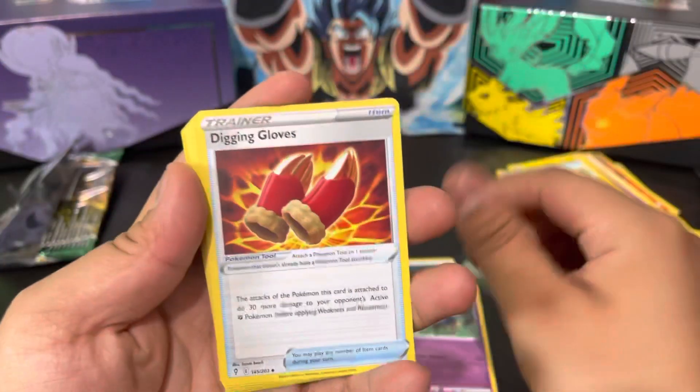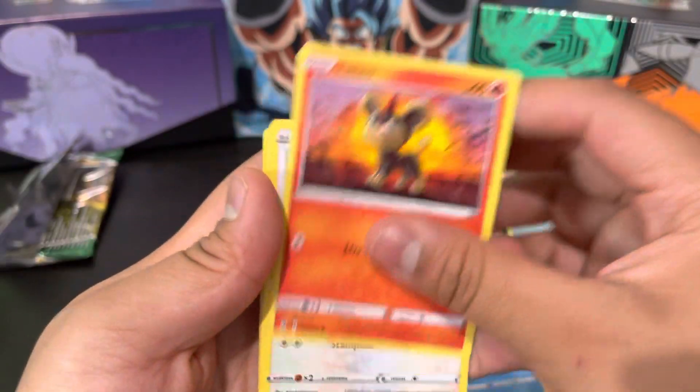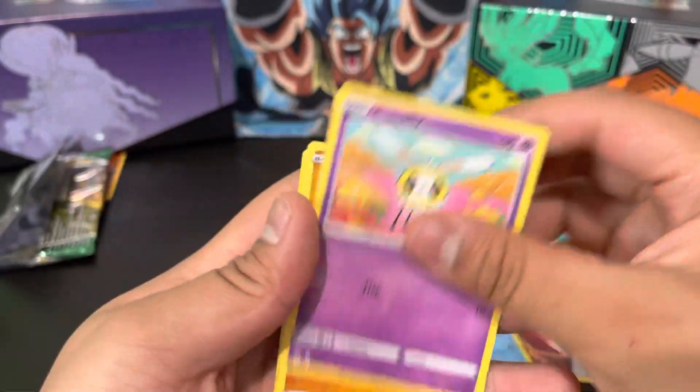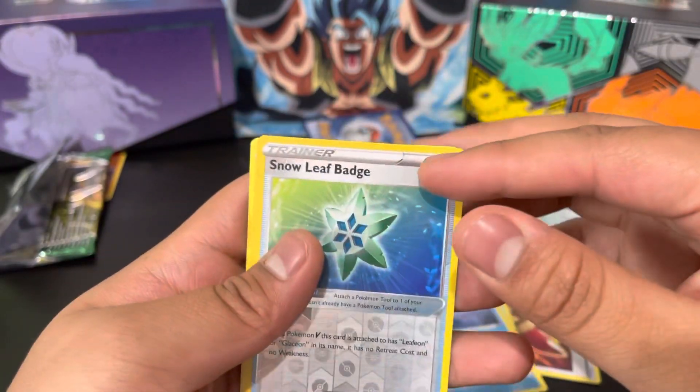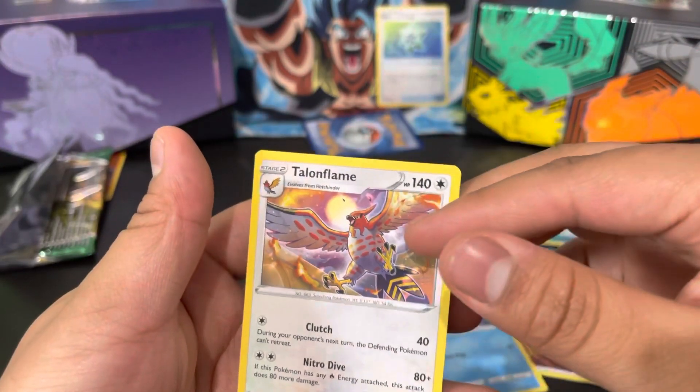Darkness energy — so bad. Binacle, Gloves, Stony Mountains, Simipour, Litleo, Eevee, Cutiefly. Hitmonchan. Reverse is a Snover, and the rare is a Talonflame.